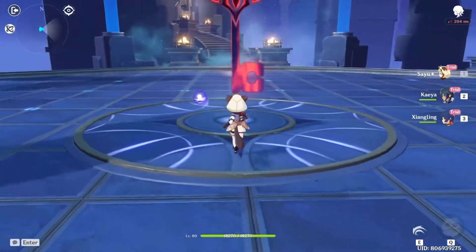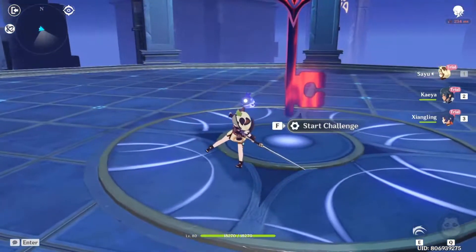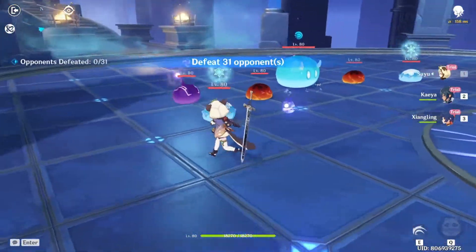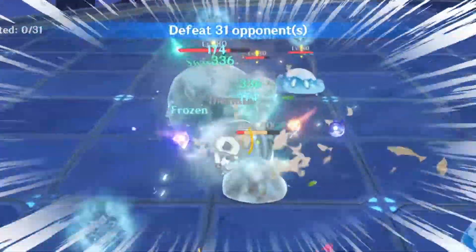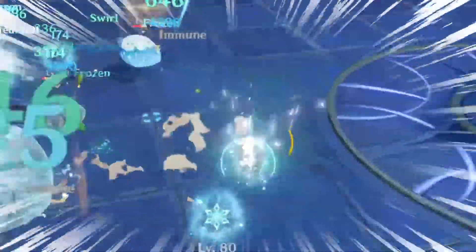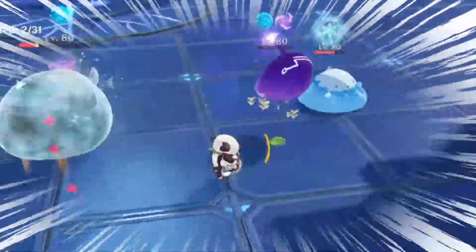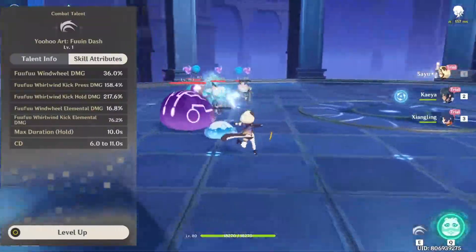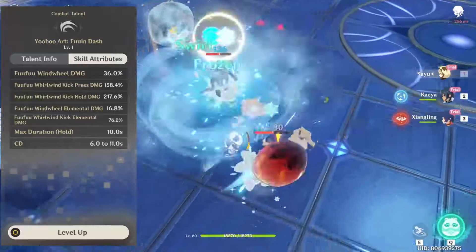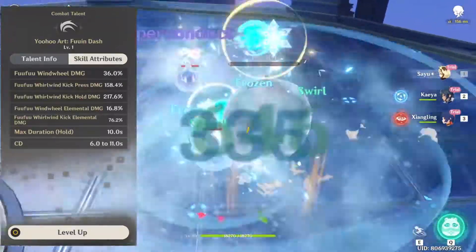Moving on to the meat of her whole kit, we're going to start with her elemental skill. You can either press E and have Sayu swing at the enemies dealing a moderate amount of Anemo damage, or you can hold E. When you hold Sayu's elemental skill, you turn into a ball of adorableness and speed through enemies, hitting them with Anemo damage. This method can be used to do some crazy damage, as you can see in the test area for Sayu.